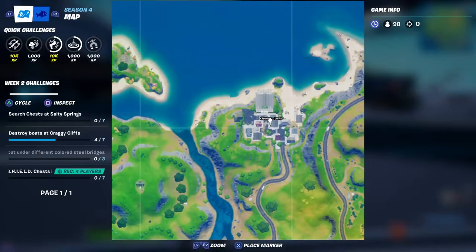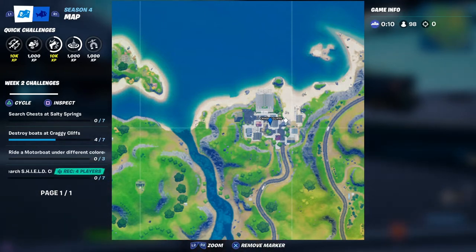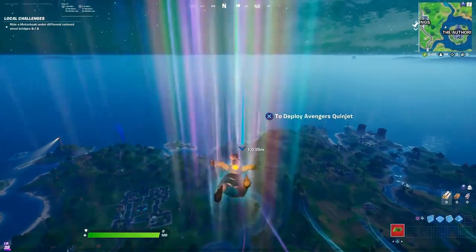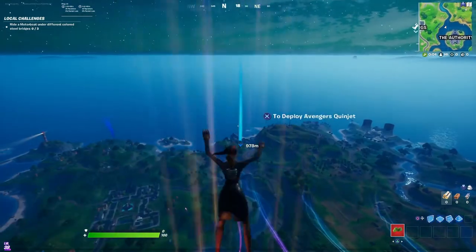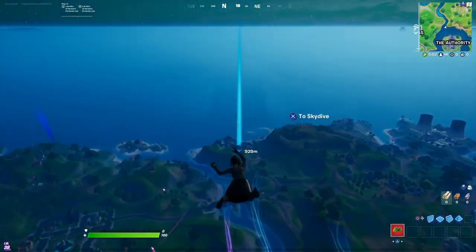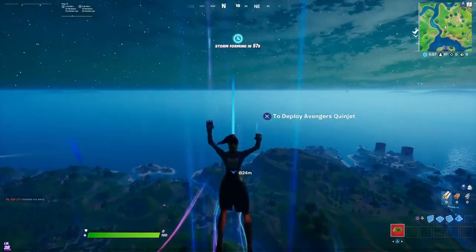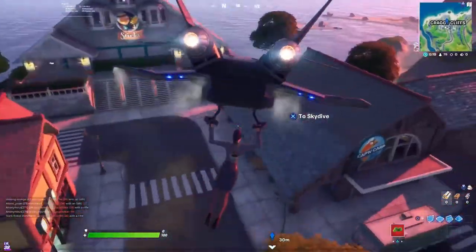I'm going to show you the best route to take, because everybody goes to the beach. You have to go to this house I'm showing you right here on the map, then go to the right on those houses in the back. The first time I went in, I landed like everybody else at the beach and tried to get all those boats — it's just a massacre, everybody's there and you're going to get murked.